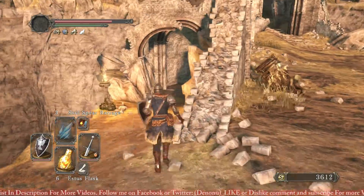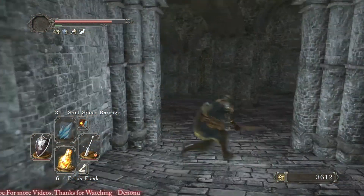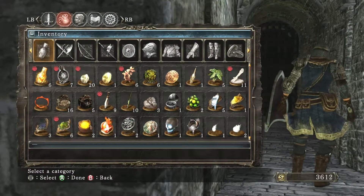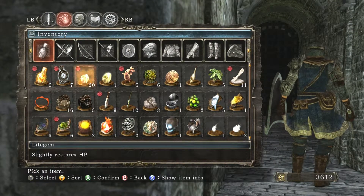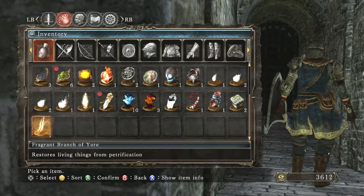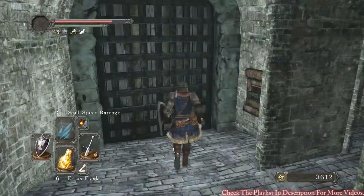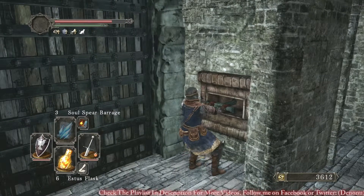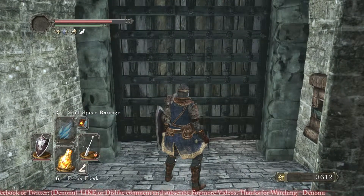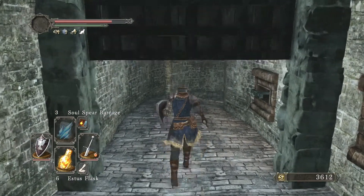I'm also going to go back down to that chick that was petrified. I think she was down here. I got to find out where she was again, but I think I picked up that branch in the Gutter. Let me see if I still have it. I remember it was a branch of something, and I read somewhere that you pick it up later in the game. Yeah, here we go. I was right. I don't know if I picked it up in the right place — the walkthrough said it might be like halfway through the game or something. Maybe I got lucky finding it in the Gutter. I'm going to see if it can bring that one chick that's on the switch back to life, and maybe she'll thank me by giving me an item.